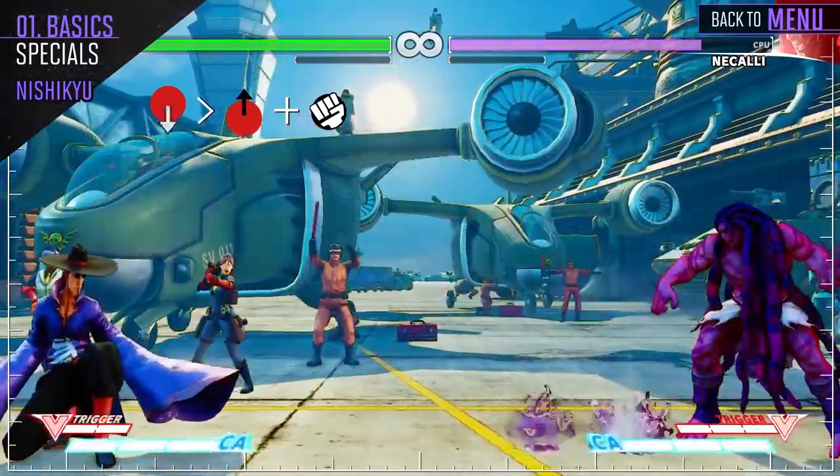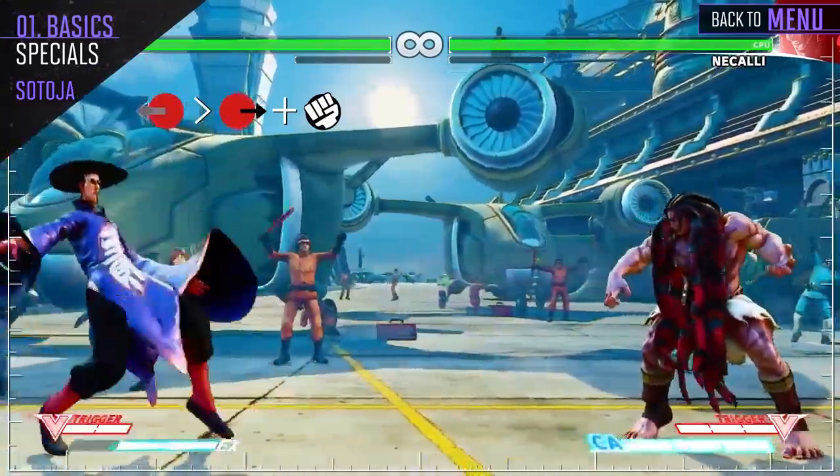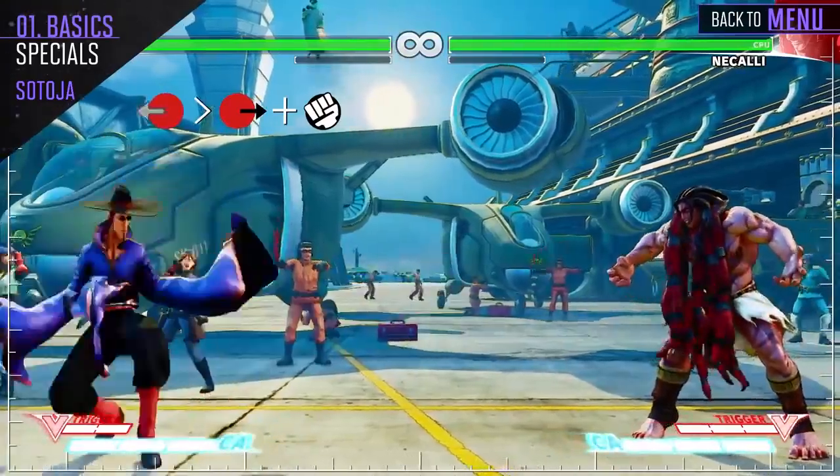Fong throws poison balls into the air to control space. Each version tosses them at different angles, with the EX version covering a majority of the screen. Using the right versions at the correct times is crucial in his zoning game.